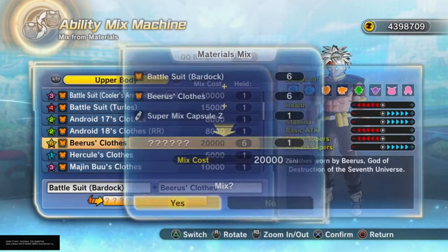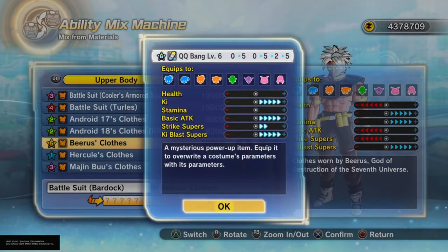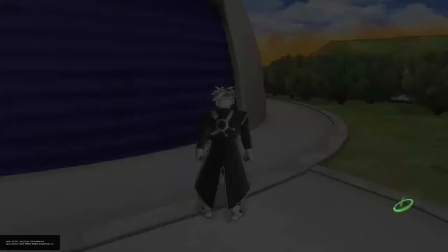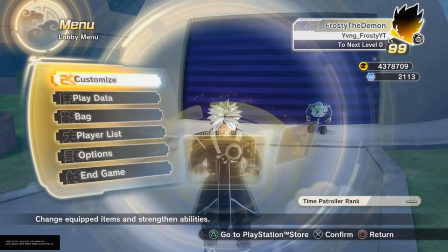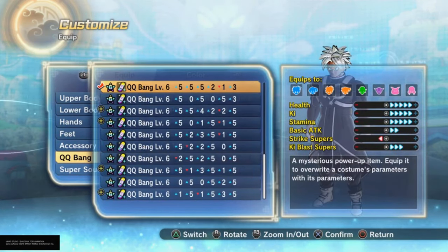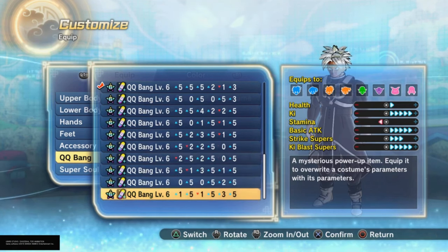That was literally the last one — let's see what we get. We got this one, not bad. This one's actually pretty good. If you like what you have, all you have to do is confirm it and click circle to return. Then go to Customize, then Change Equipment, then go all the way to QQ bangs, and as you can see, these are all the QQ bangs we just created.